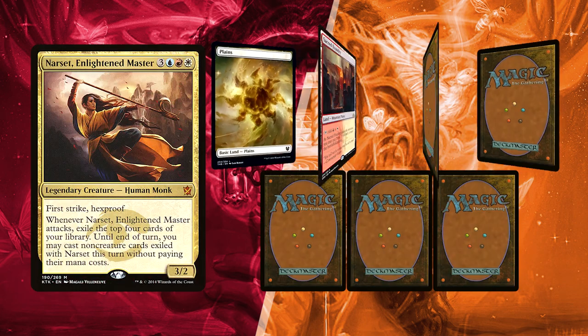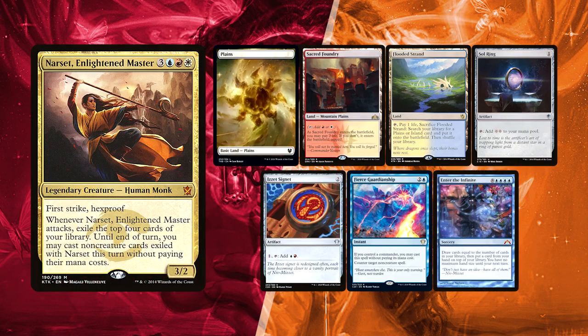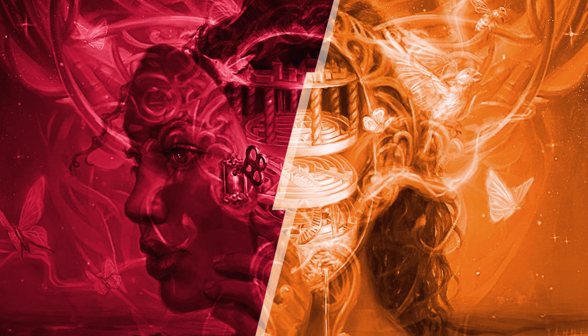David has only one mulligan. He has Sacred Foundry, Plains, and a Flooded Strand, plus Sol Ring and Izzet Signet to push for a turn 3 Narset — nothing to laugh at. Fierce Guardianship can protect his turn 3 commander or stop someone else from hitting his gameplan. Enter the Infinite is meant to be cheated in by Narset, so David might be looking for ways to get it back into his library.